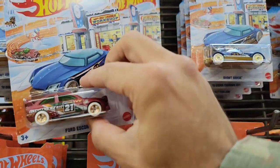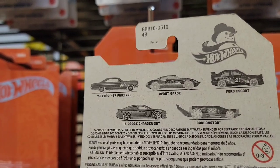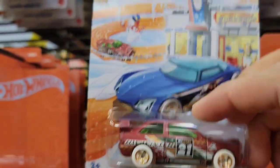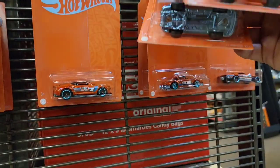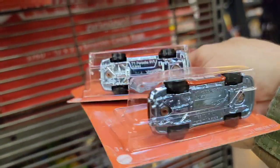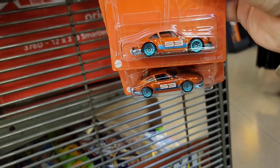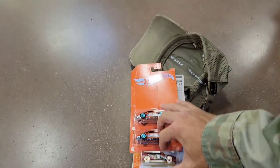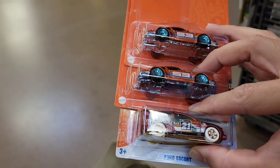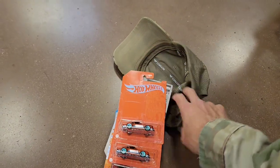There we go - definitely a good one, and I think that was the last one I needed. We'll grab another Porsche. You can see the two base variations - the blue chrome and a regular chrome - so there's the base variation. Nice base variation Porsche, Escort, a couple exclusives for some buddies. So there we go.